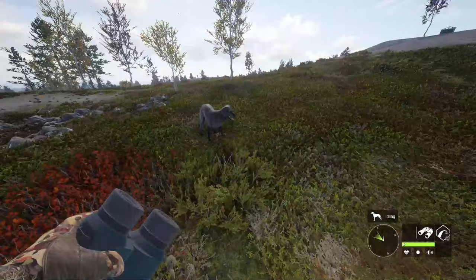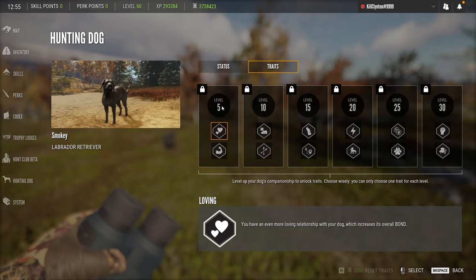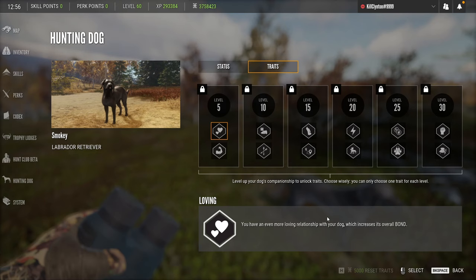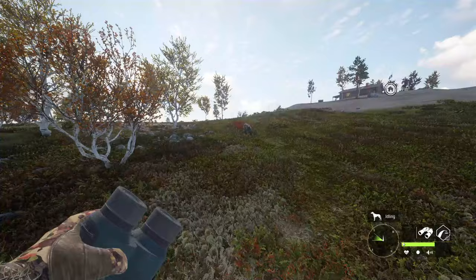Another thing I want to look at — I want to look at his traits and stuff. You guys are probably curious to see it, and I'm a little bit curious myself. So if we go to hunting dog, here's the status: level one out of 30 companion, 74% retriever. I should have some treats on me too — I don't actually have any, I should get those. And then the traits — at level five we're going to unlock some traits, we'll be able to pick one all the way up to 30. So if we hit level five today, we'll jump in here and pick what we want. Your dog is less burdened by carrying harvest — that's cool. And then loving: you have an even more loving relationship. I'll probably go with loving and increase our overall bond. That's probably the way to go with that first one. Pretty similar to the bloodhound — you level up all the way to 30, every five levels you get a new trait or skill.